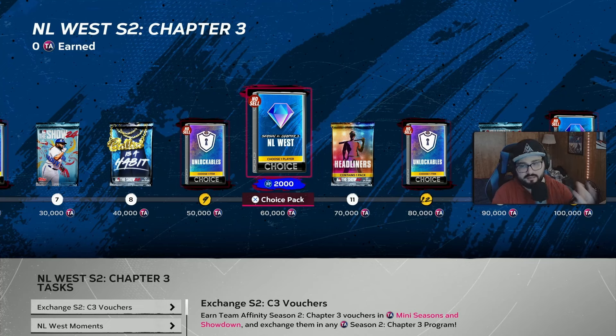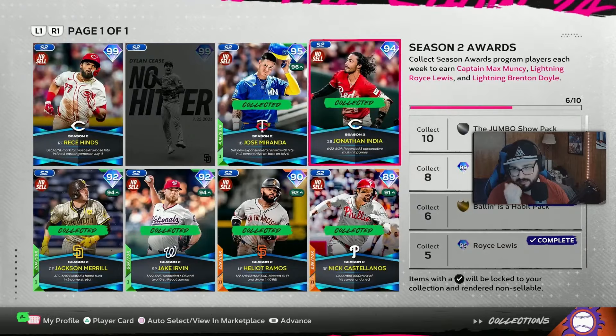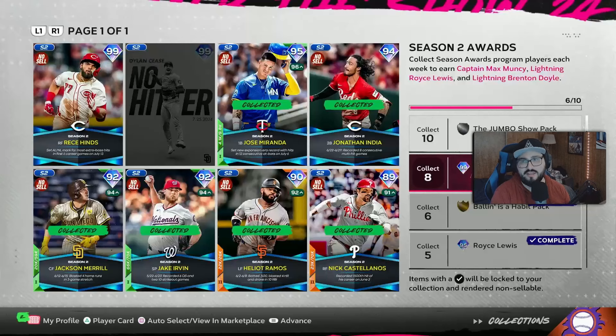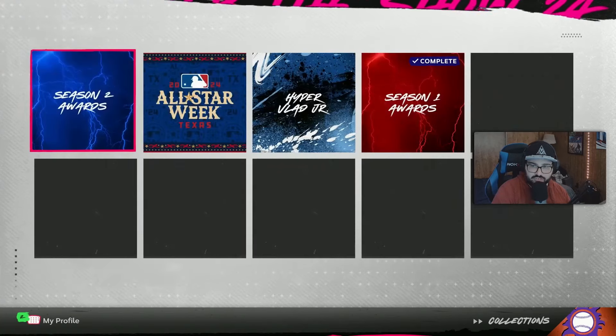That's all the Team Affinity stuff. A little disappointed. Was this disappointing? I think season two's format was great - that's how the formula should have been going forward. Here's Special Collection Season 2 Awards. You can get the Brenton Doyle - center fielder for the Rockies. For about a month he led the league in homers, RBIs, and WRC+. Contact 109, 120 versus right, left 116, 113. Collectors 125, max speed, max fielding. He's probably going to be most people's center fielder. Just collect eight and you're going to get him. We're entering the portion... we have about three or four weeks left? That just dawned on me. I think we have three weeks left. Wow - they really screwed the pooch on that front.